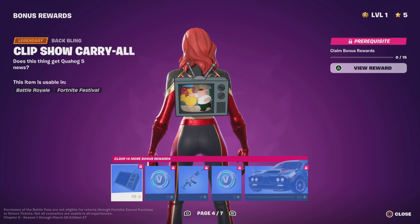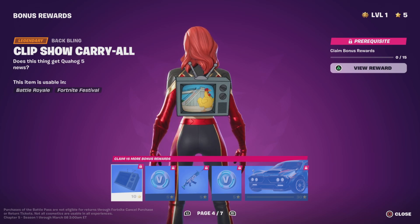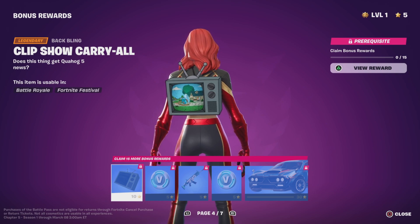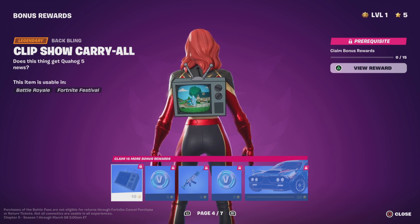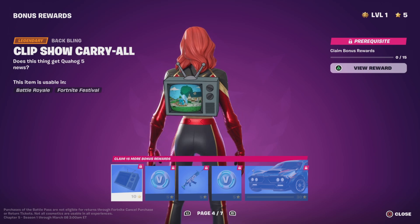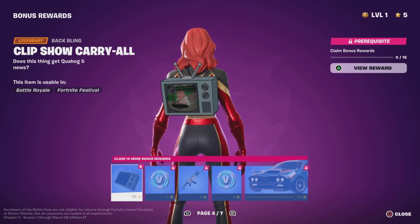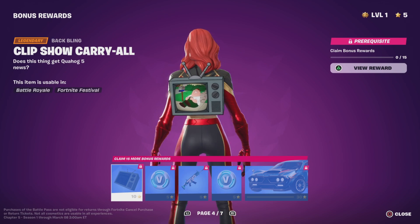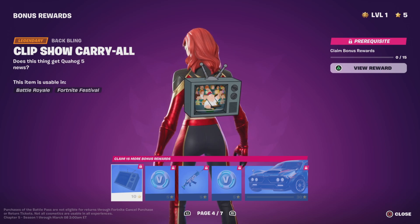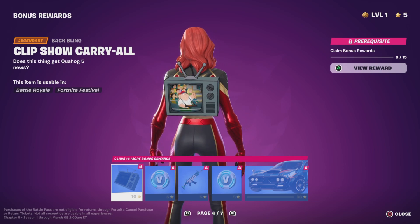Oh no way — this is the backblade that was in the files, the french fry thing from Chapter 2 Season 5. This is where we all thought — this is how it all started — this is how we all thought that Family Guy was coming to Fortnite. That is the best thing I've ever seen in my life.